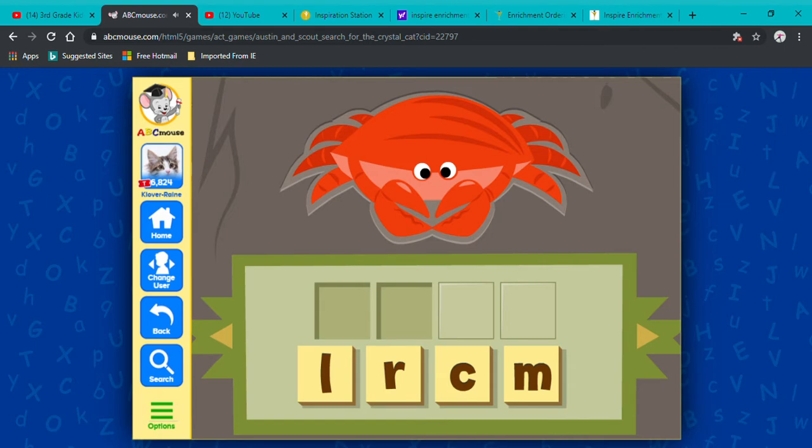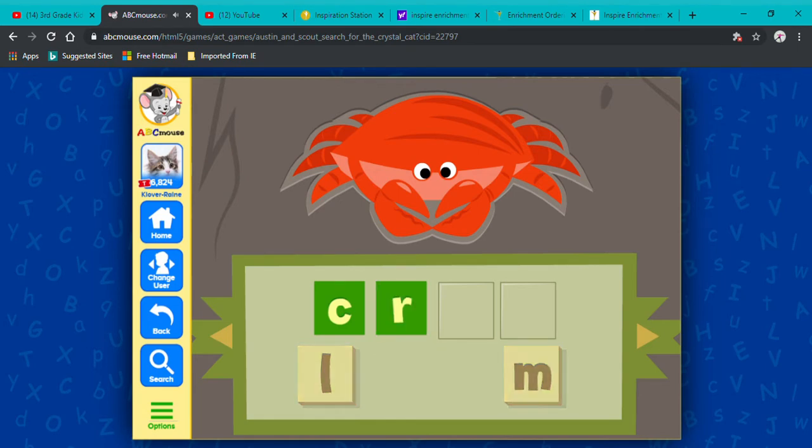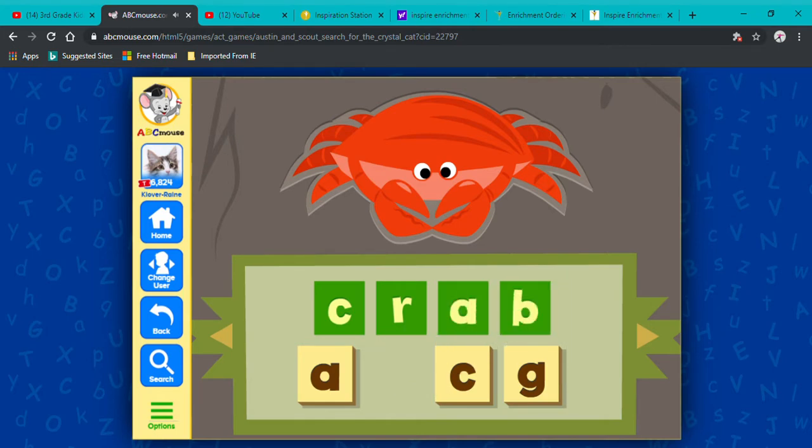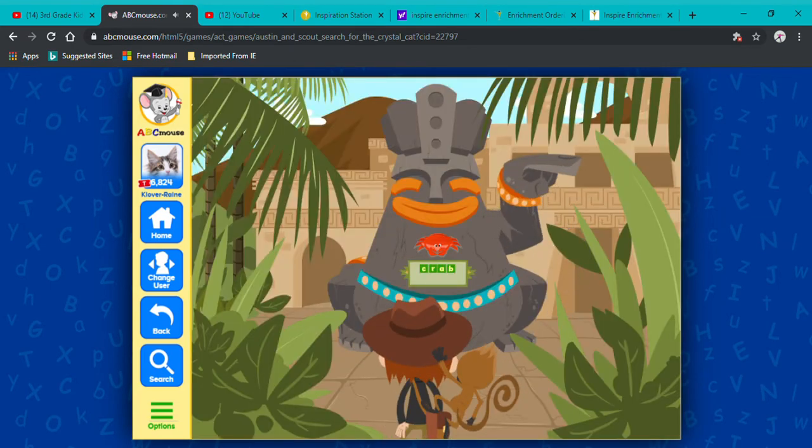Crab! C-R-A-B. Drag the right consonants into the beginning of the word. Good! Awesome! Now drag the right vowel into the middle of the word. Nice job! Next, drag the right letter into the end of the word. Awesome job! Good job! Look Scout, it's showing us the way!